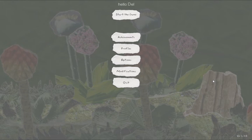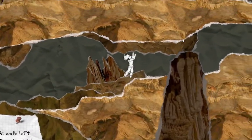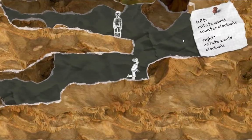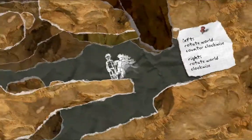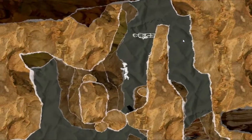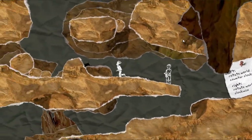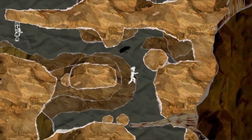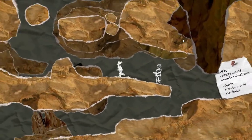Greetings, welcome to the second episode of Dell's gaming library. This time we'll be tackling a game called And Yet It Moves. It's a kind of simple game. The basic idea is that you are in a platformer where you rotate the actual level. You are a paper guy running around and you are supposed to use gravity to your advantage and try to survive the levels.